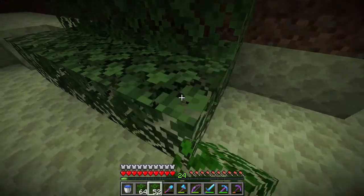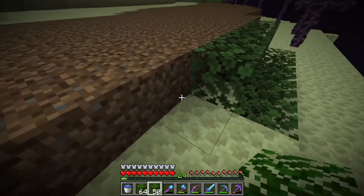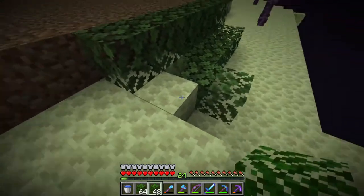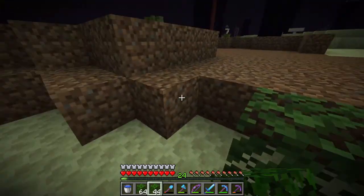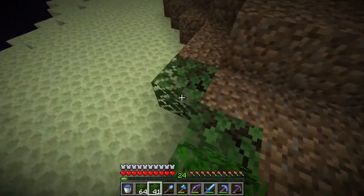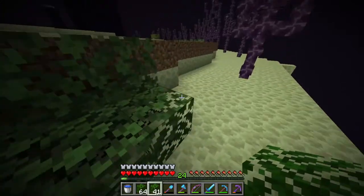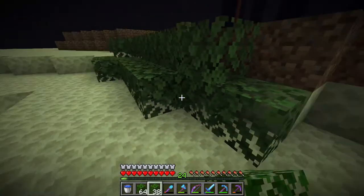I'm going to add leaves here on the border where the dirt and the end stone meet for a little extra detail, because I think this is going to look good in the end — having some kind of border in between. It's going to outline all the way over, and I think we definitely have enough for this. I think this is going to look good.